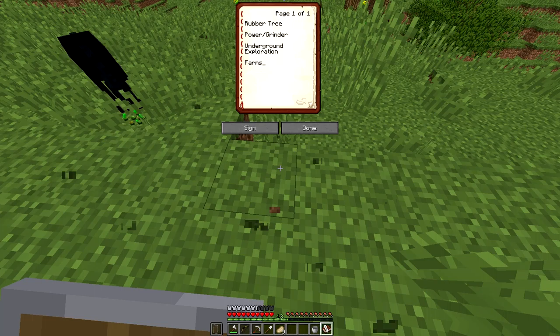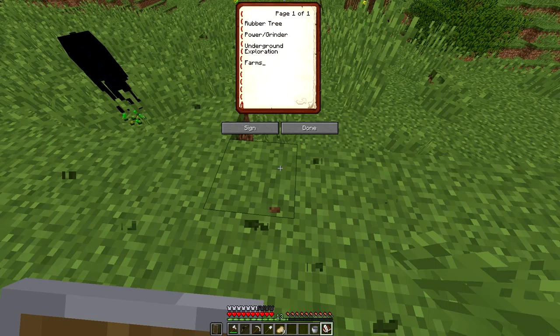So today I have some things on my agenda for each video. What I need to do in this episode is go get a rubber tree, come back, and plant several rubber trees, because that is going to be very important — you need rubber for like 900 different things in this mod pack. I also need to get power so I can power a grinder which will double my ores.